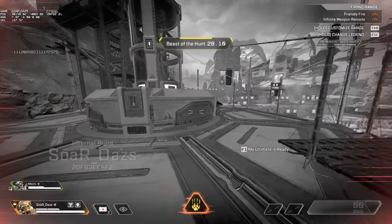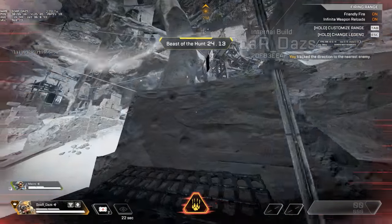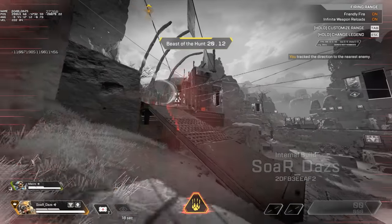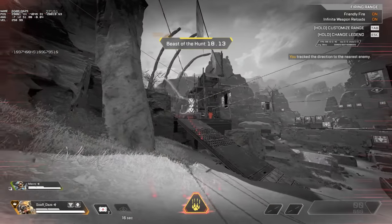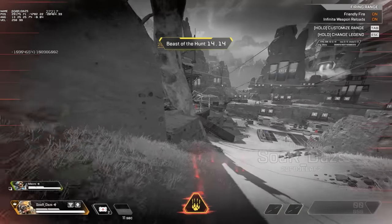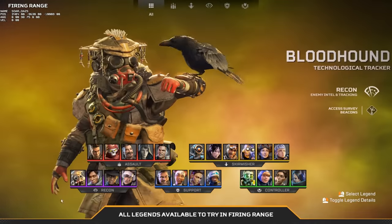Bloodhound's ultimate also has a rework. One, the scan timer after knocks will not reset the timer, and two, from testing the scan does not have a lower time either. The buff to Bloodhound is when you pop your ultimate, a bird appears and goes towards the direction of where an opponent is, kind of tracking. The downside of popping your ultimate is that your opponents — from the scream, the noise, and everything in your scans — know where you're at.